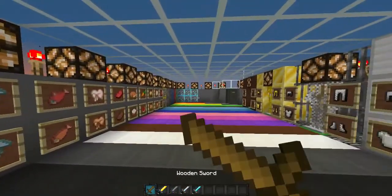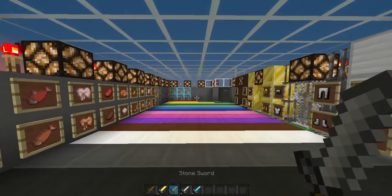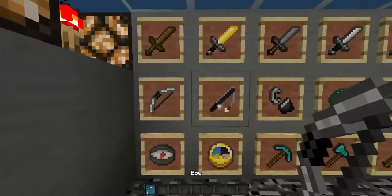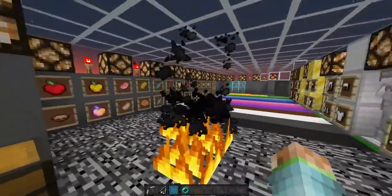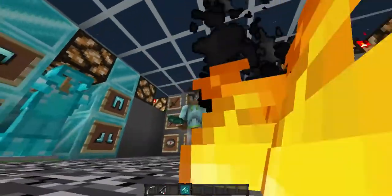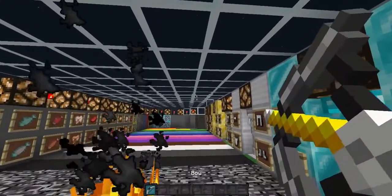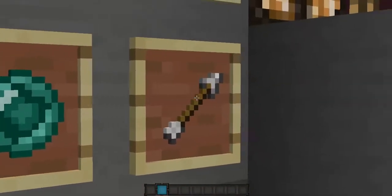I just got on Minecraft so here's the wooden sword, gold sword, stone sword, iron sword, and the diamond sword. Here's the fishing rod — it's black — and the bow is the same. I think the particles are different though; Bedrock's different. There's arrows.